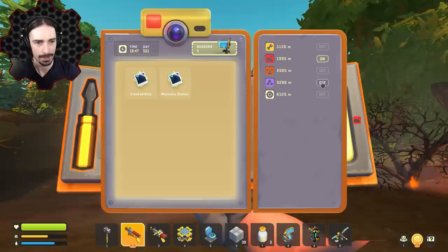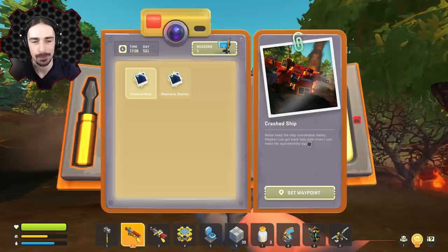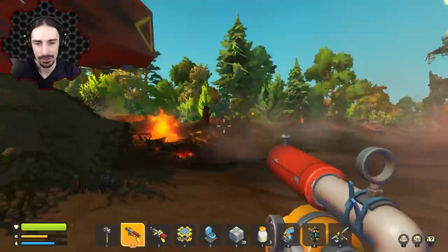The other beacons I can turn on if I need them — chemical access, packing station, whatever. So here's an indicator of what our quests are going to be based on: 'Better keep the ship coordinates handy, maybe I can get back here later when I can make her space worthy again.' It seems like we're going to be rebuilding our ship as part of the main quest.